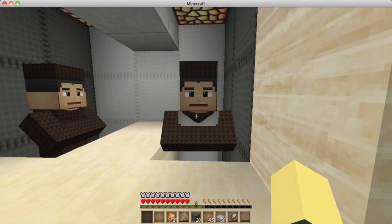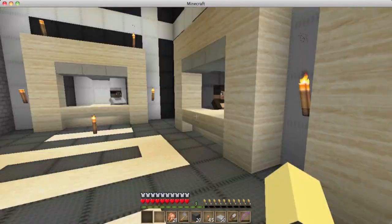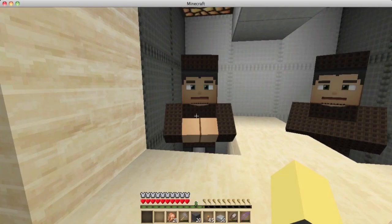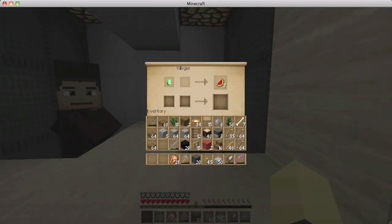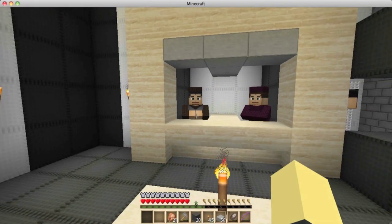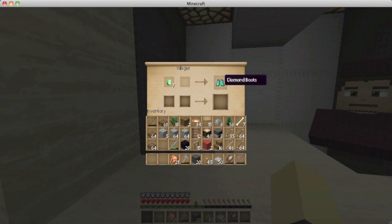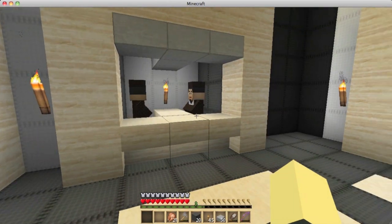When you turn a zombie villager back into a villager, what they will trade is completely random — I didn't get to choose. This guy gives you 16 raw beef for an emerald; they're all really different. I try to organize them as best I can. Some are pointless — like I have a farm where I can grow plenty of watermelon, so I'd never waste an emerald to buy seven. The real goal would be to get a full set of diamond armor traders.